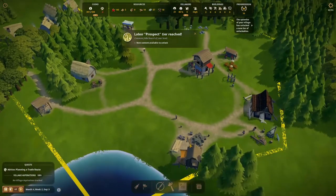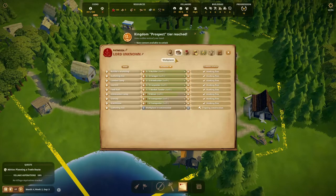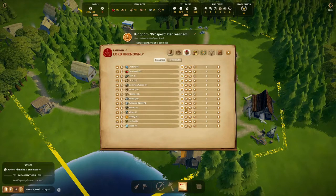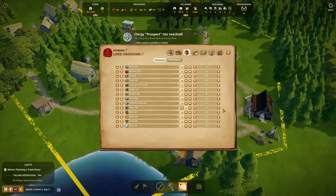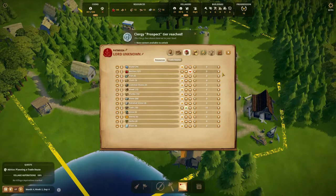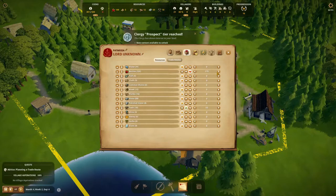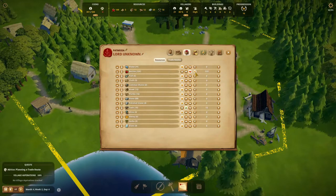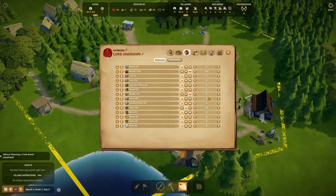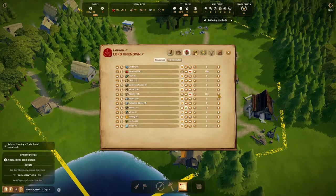Let's give them jobs — I want two extra transporters so everybody has a job. Now let's go to the trading menu and set up a trade route. We want to buy tools until we reach 15 in our inventory. We're going to sell berries, but only above 150, so we make sure we really have plenty ourselves. I also want to sell planks, but only above 100, otherwise we'll run out too quickly.